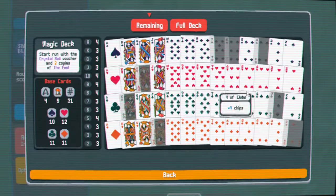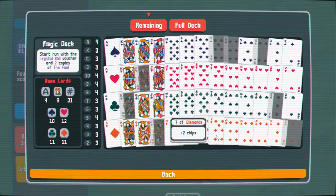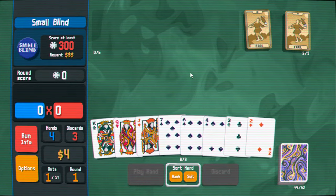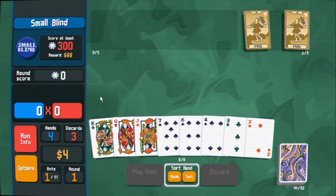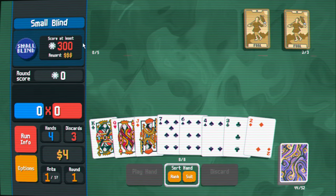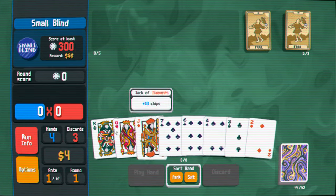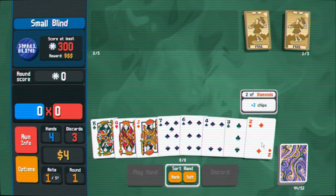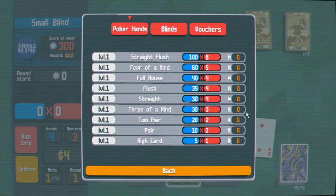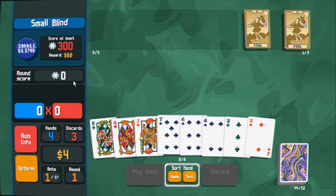Your deck starts as a normal deck of 52 cards. Eventually you'll delete some cards, add cards with abilities — all sorts of fun stuff. In the first small blind you basically want to get a flush or a high straight to beat 300 points in one go. You don't want to play a bunch of two pairs or three of a kinds — every hand you play is less money at the end.